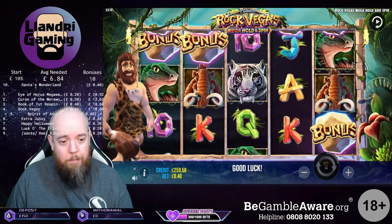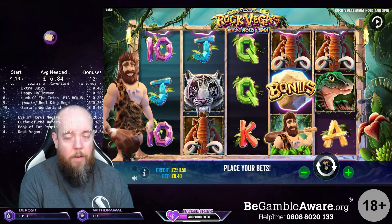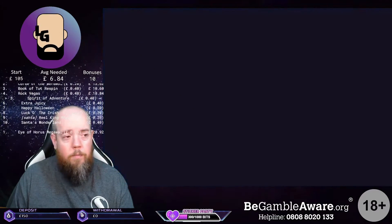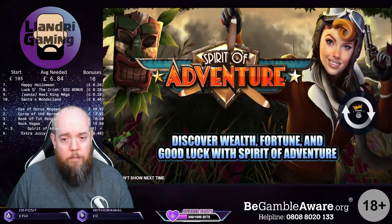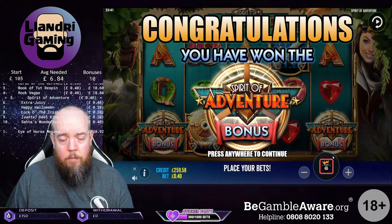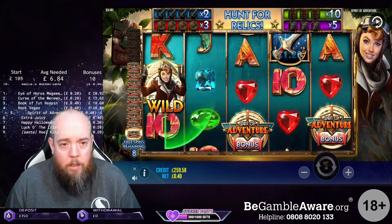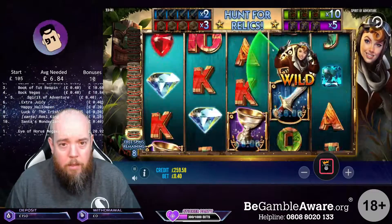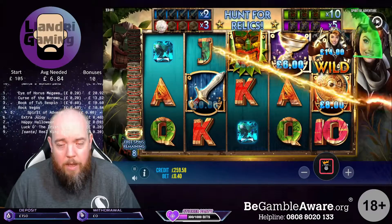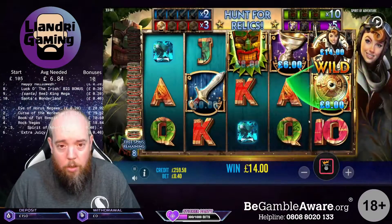Spin after the win. Courage of Adventures next. My bonus here - I need to collect lots of the relics. That wasn't actually too bad. I was worried about it hiding in the corner, but £14 already, it's nothing to turn your nose about.